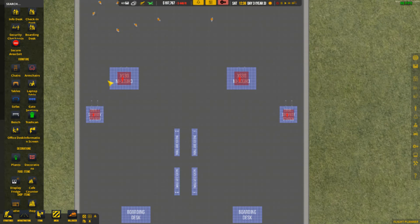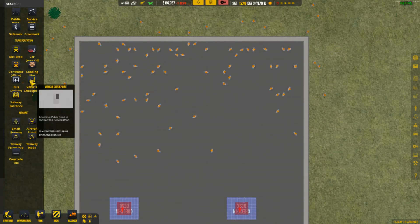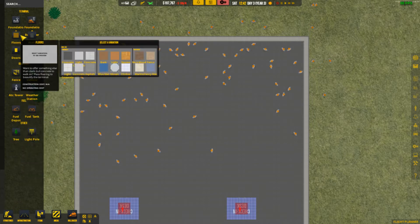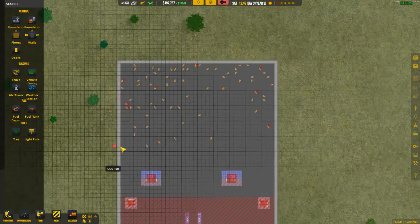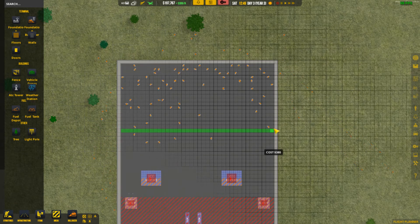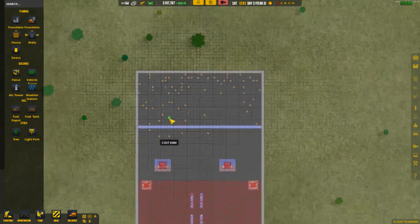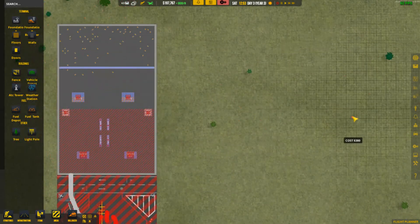I still need to actually close off here in terms of the wall. Structures, walls — here we go. We'll go ahead and put the wall. I guess I could use this for queue space if I need to rather than having it completely closed off. So let's do that — that's probably a good spot for it. Next we'll have to work on the continuation of everything else down this way.